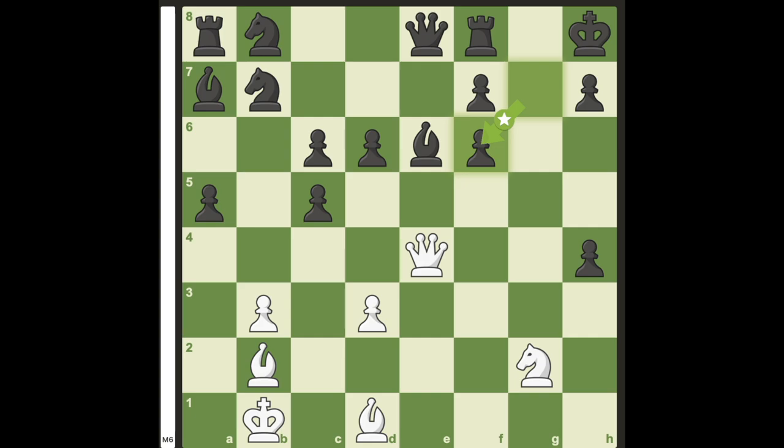Again, it feels like white cannot get more than a draw, but this is all just another illusion, as white can complete the hat trick of brilliant moves with bishop takes f6 check.